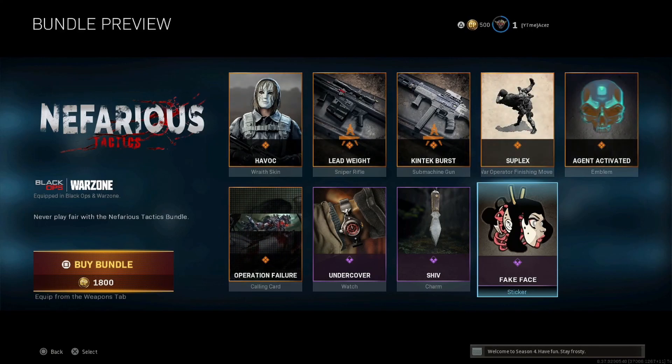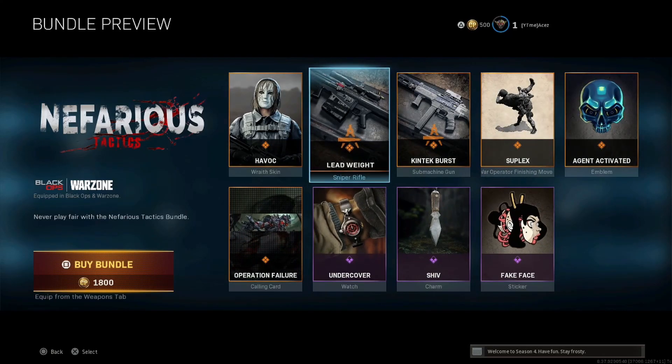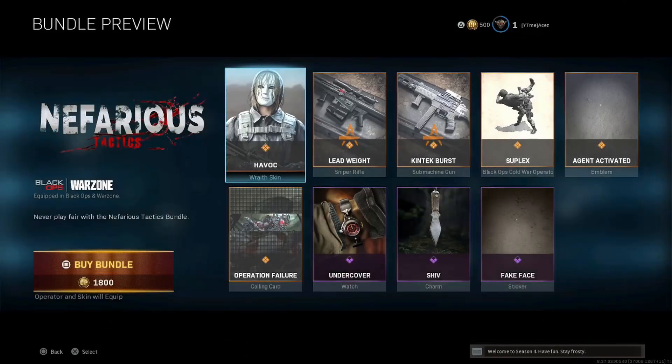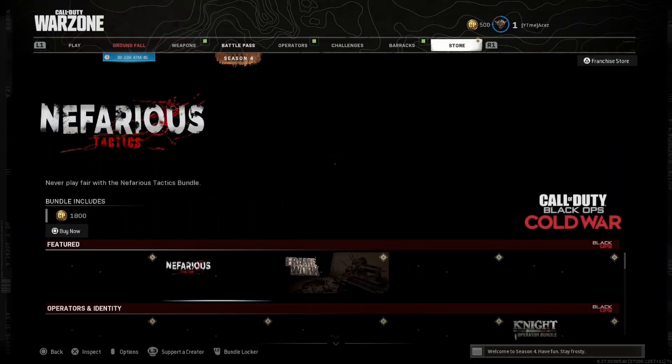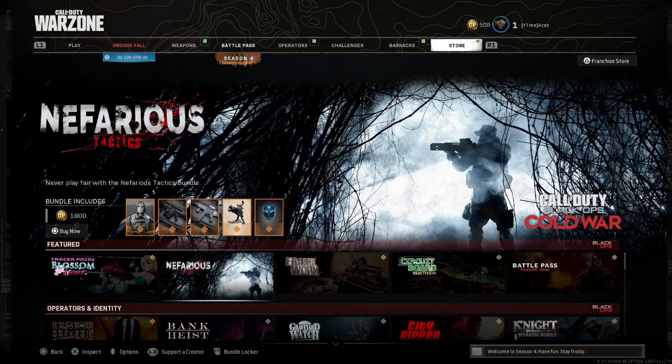We have Fake Face — this bundle is going to run you 1800 COD points, not too bad. I don't know if the KSP was the right weapon to go with; maybe the AK-74 would have been a little better. But that Barrett looked really nice, and the M83 looks phenomenal — super super clean. I like this one a lot at 1800. Let me know if you guys are picking this up today. That's all I got — drop that like and subscribe. Thanks for watching, I'm out.